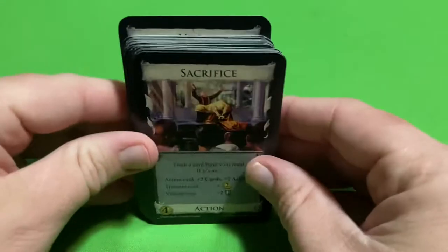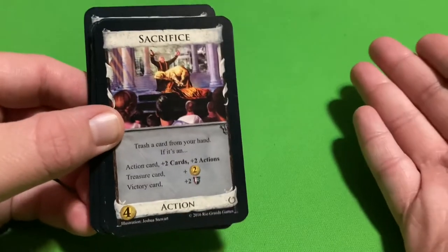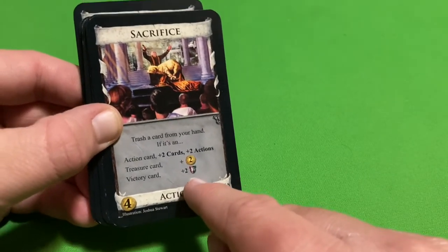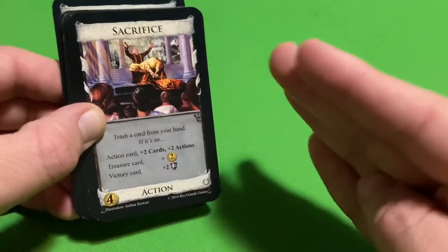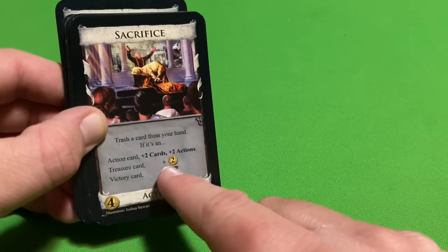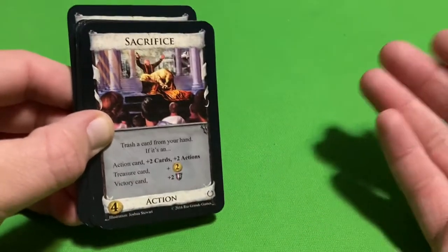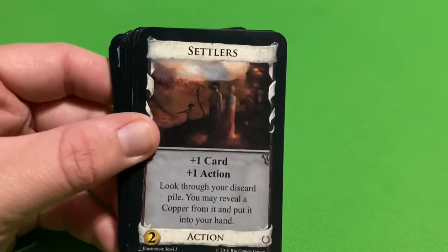Sacrifice is another good card. You trash a card from your hand, and depending on what you trash, you get a benefit. I always do it for victory cards — if I trash an estate card, I get two victory tokens in its place. That's a no-brainer. But you might also trash a copper for two plus money, or trash an action card you don't want to use again for two cards and two actions. That's pretty powerful nonetheless. Sacrifice is a really good one — another one of my favorites.